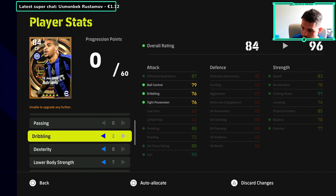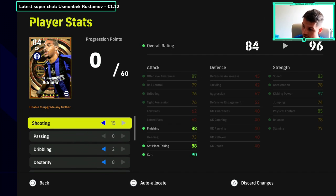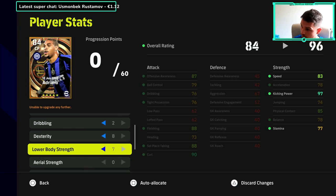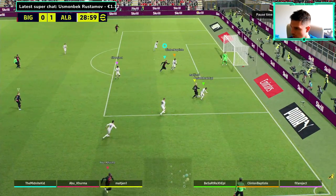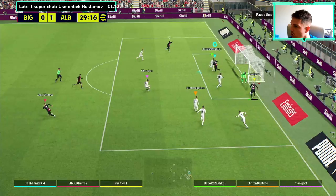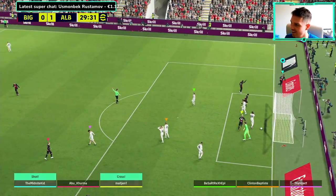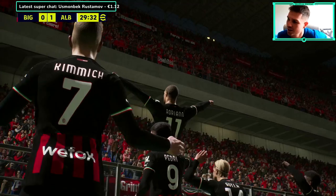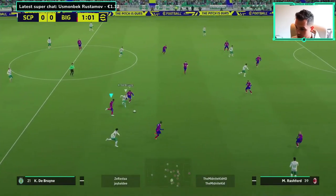The first build has 88 finishing, 90 curl, and 97 kicking power — that's going to go up to 99 with the form arrow. Oh yes, it's the king! It's the new king in town — Adriano!